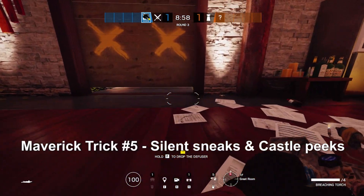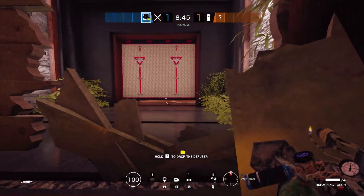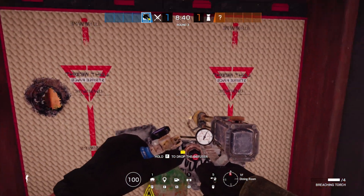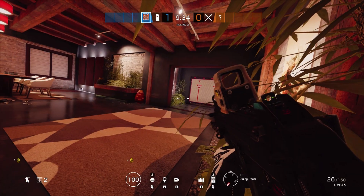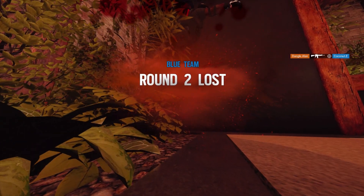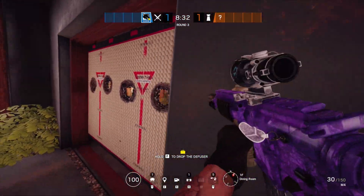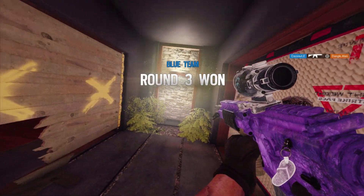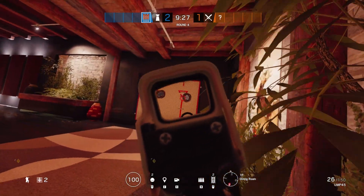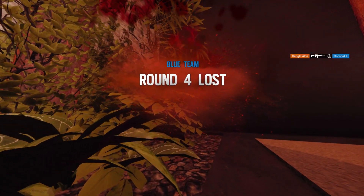This is technically two tricks but it combined into one. When there's a wooden barricade, you can create silent pathways by just crawling underneath it after you blowtorch out a corner. Normally people accomplish this by meleeing it out, but that makes it very loud. Another trick with walls is you can create murder holes in castle walls similar to how Glaz used to do. Maverick can destroy castle walls and create very deadly murder holes — and remember, it is insanely silent, so a lot of times this will go unnoticed.